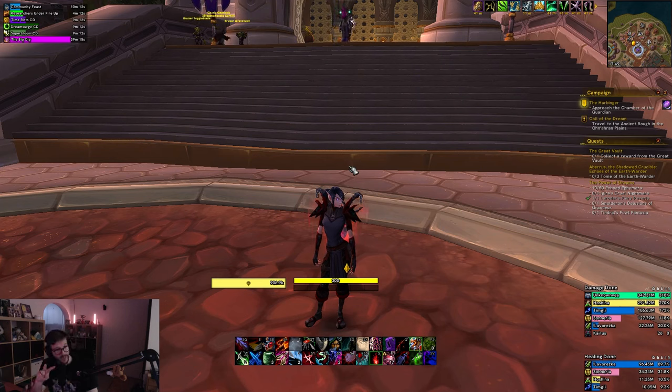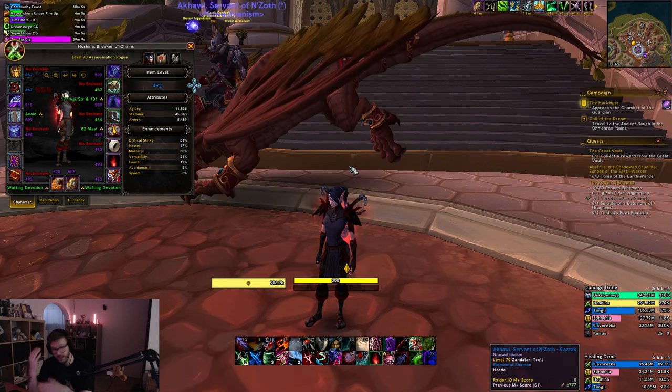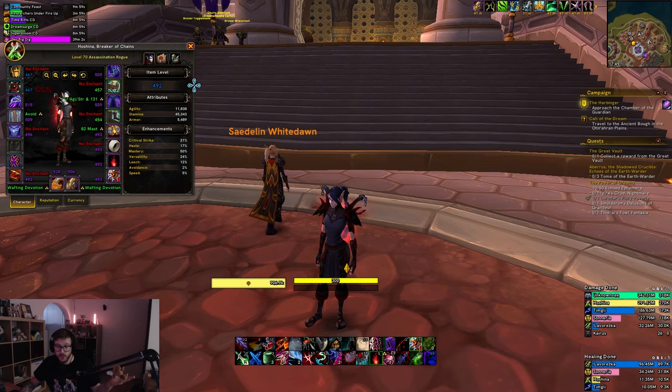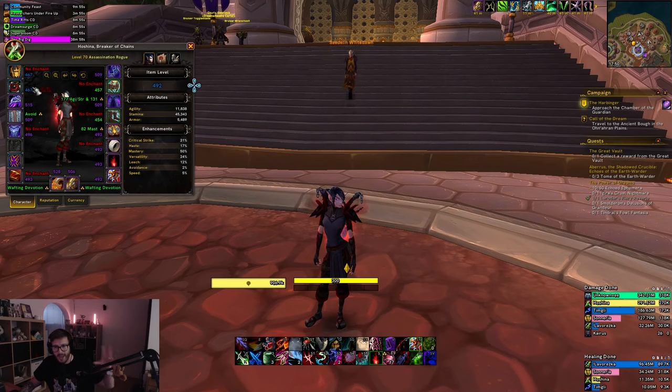My second add-on in today's video is going to be Better Character Panel. I'm on one of my fresh characters and I'm not using LVUI — I'm actually on default UI. When I open my character panel, you can see the new enchant indicators and item level next to my gear. You can see that I'm missing sockets on my necklace and things like that. This is just such a good add-on — it's so useful, especially if you're a new player and you sometimes forget which slots should have enchants.